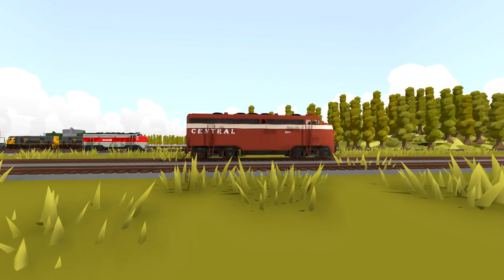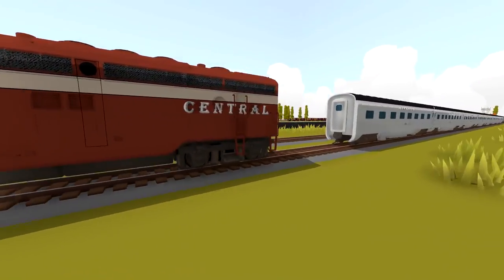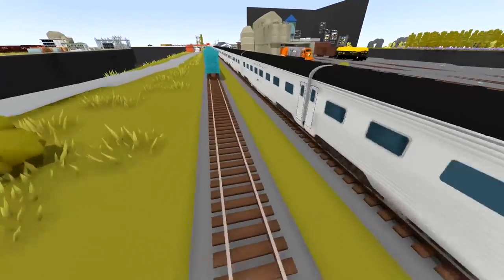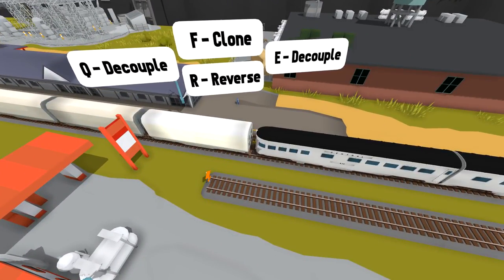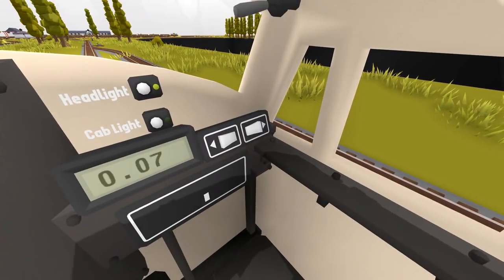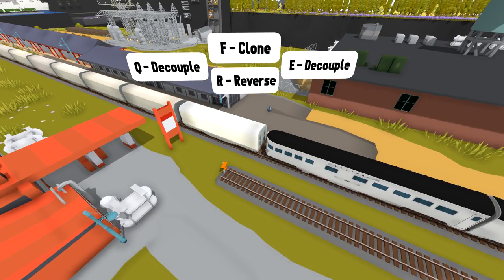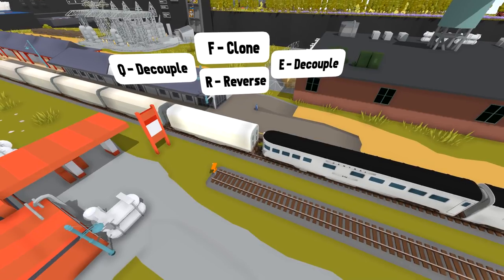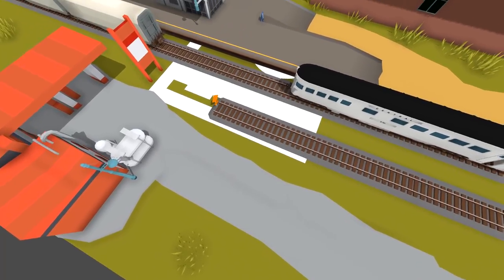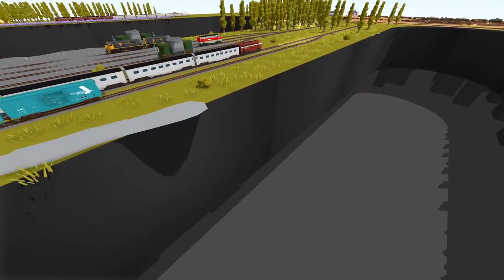Nice. Oh man, doesn't it look good? Doesn't it look amazing? That is cool. And bam, we've attached. Start going forwards now please. We might have rammed some off the back. Actually, we've attached to something else. Okay hold on, we need to start going forwards. We need to detach all of those cars because they shouldn't be attached. Please back off. That didn't work. How about... oh, I've just removed part of the floor? I think I've just removed part of the flooring. Whoops, my bad. I'm sorry about that.